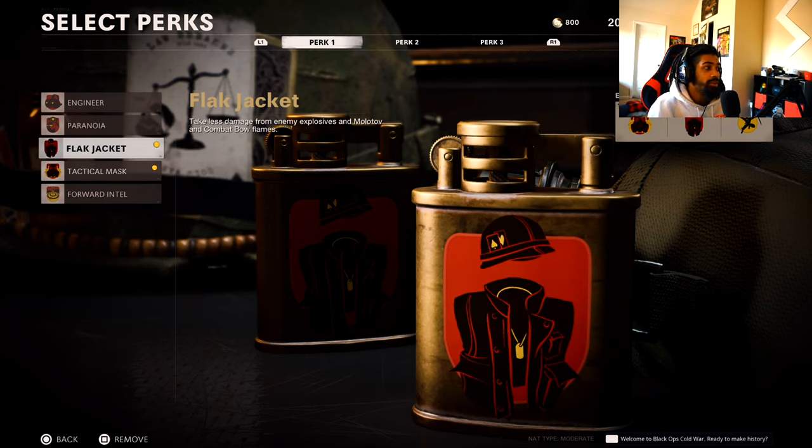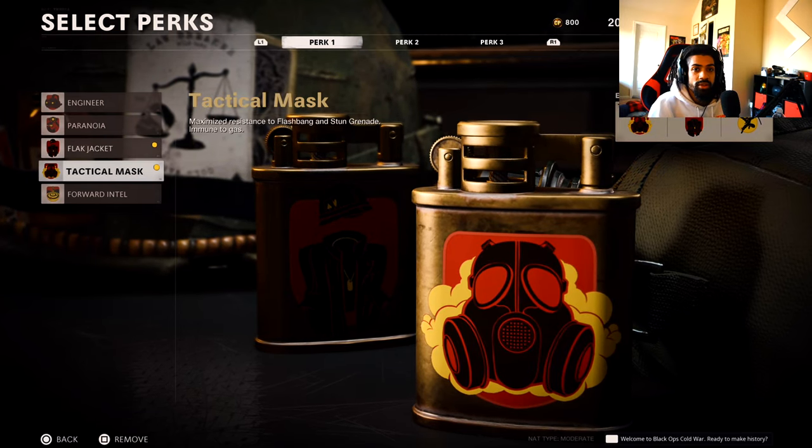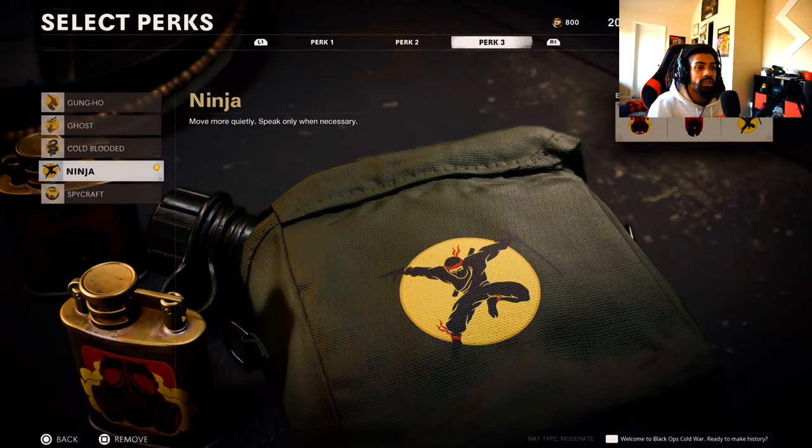So I got Flak Jacket and Tac Mask — that means I can stay in the Hardpoint with Flak Jacket and take less damage from explosives, Molotovs, combat bows, etc. They're gonna be throwing all those into the Hardpoint. Tac Mask as well since they'll be throwing stuns and grenades into the Hardpoint.